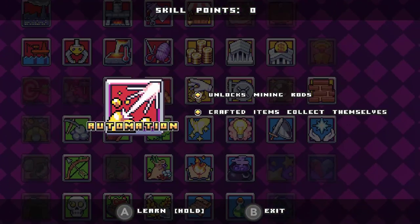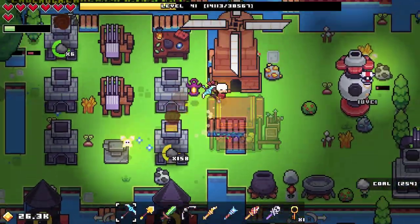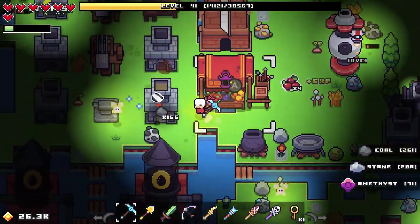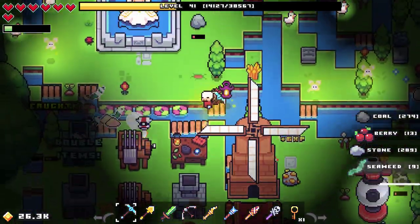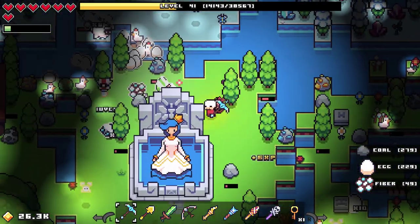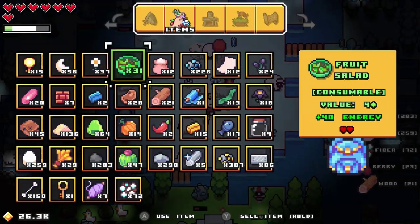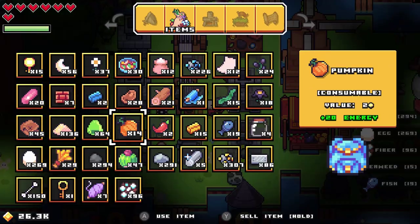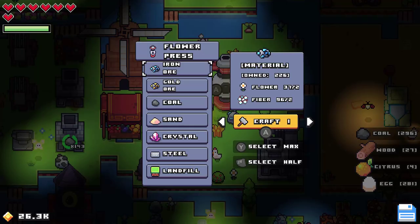Automation unlocks mining rods and crafting items that get collected by themselves and thrown into your bag so you can always do something else. There are oil derricks too — it's pretty crazy. You start making plastic, electronics, and droids. My droid just goes around the map collecting things — he's over here collecting eggs, collecting wool off sheep. It can be a little much. I'm at a point where it's kind of overwhelming, and when you have a droid it just constantly picks up stuff — I think I just picked up 200 eggs.